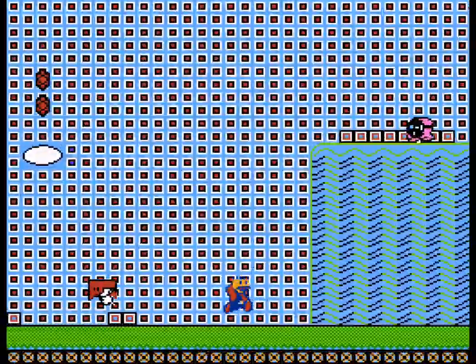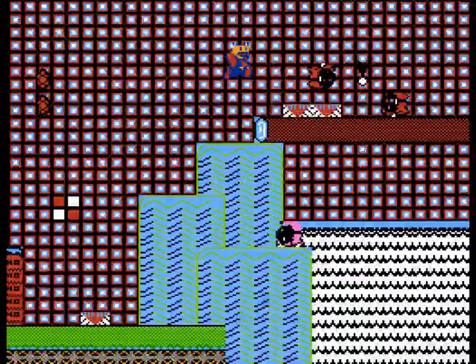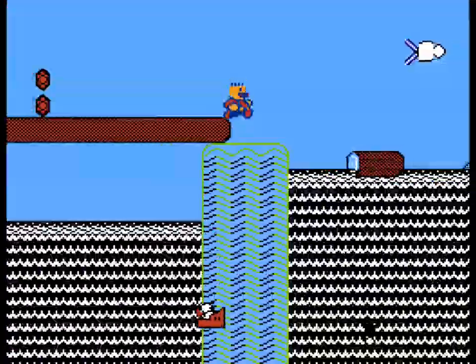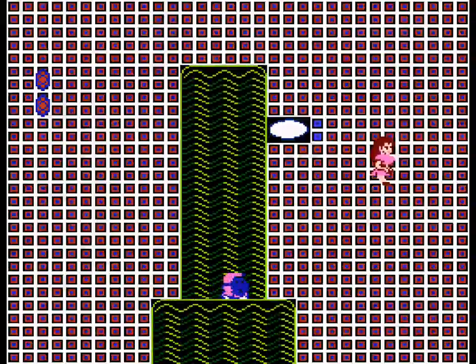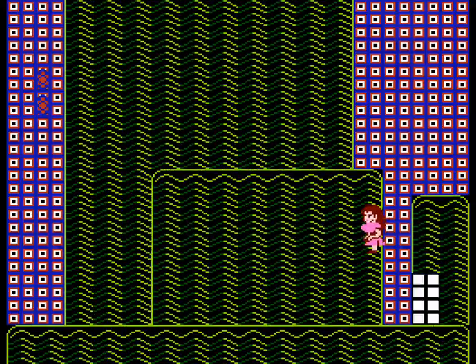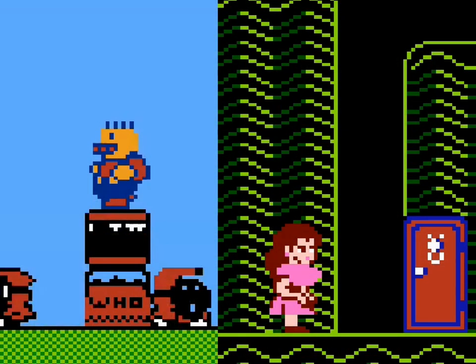For those who had to close their eyes, these are the patterns that were flashing by. At 60 frames a second, you have a background change every 8 frames, or 7.5 times a second. There are 7 patterns per cycle, including a solid colored background that changes depending on what area of the game you're in.